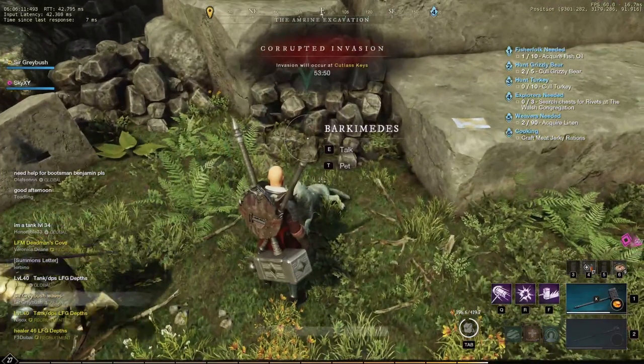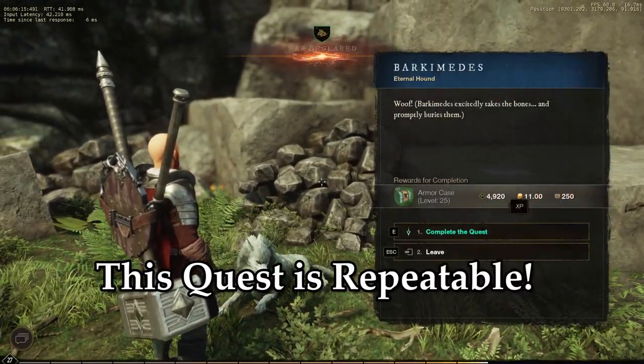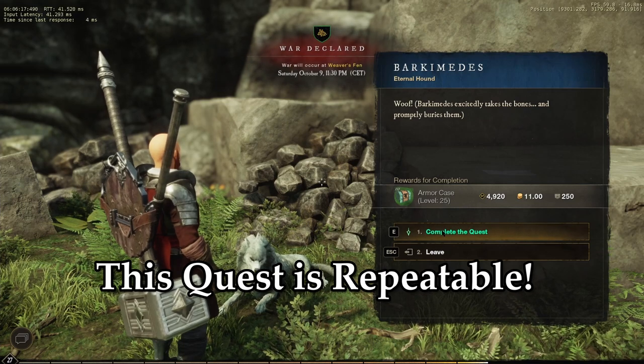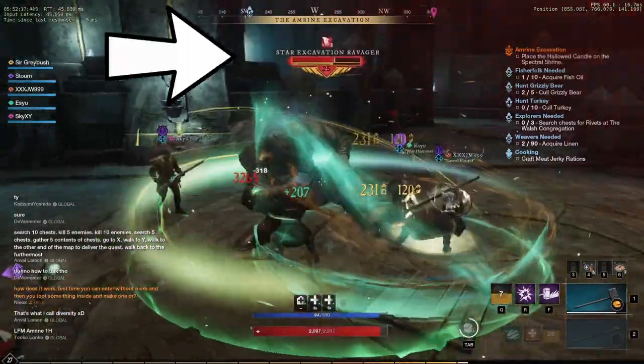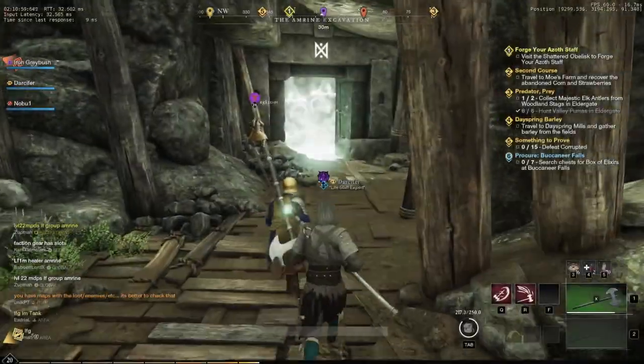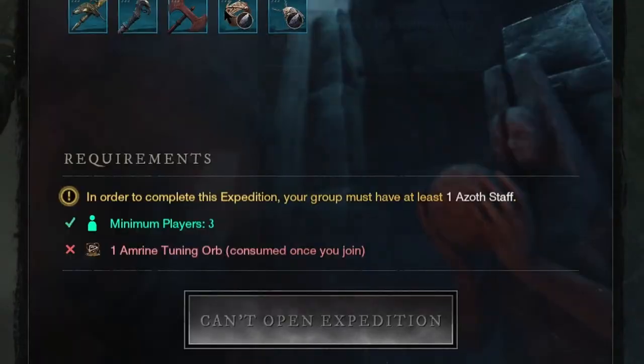A quick tip before you jump into the dungeon itself: make sure you stop outside and speak to Barkamedes, as featured here, and grab the side quest for the succulent bones. You're already going to be killing the mobs that Barkamedes wants the bones from, so you might as well grab the quest and get that extra EXP, gold, reputation, and armor cache.